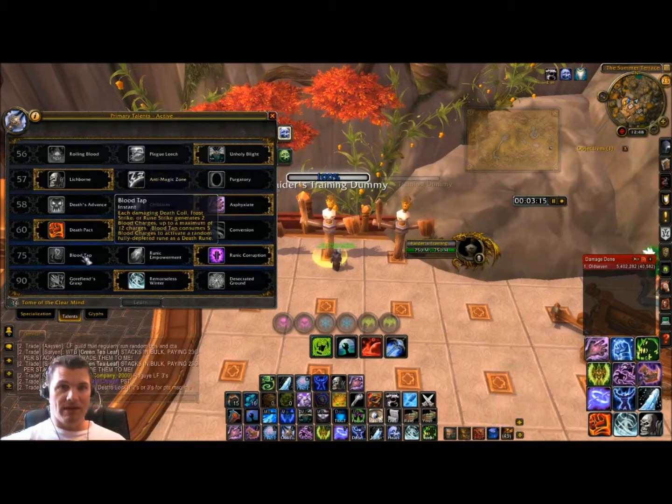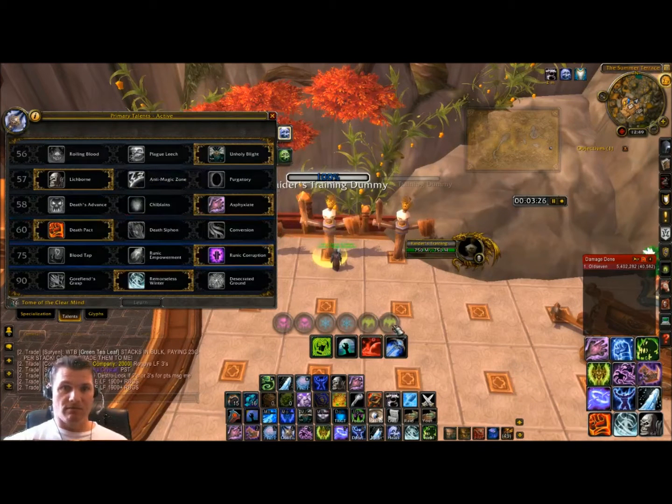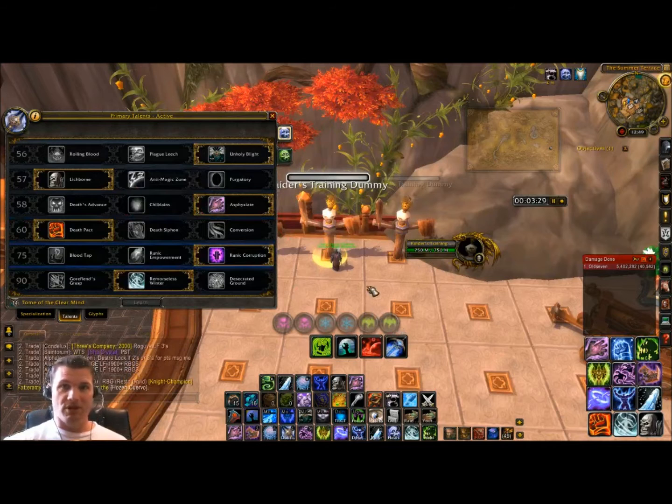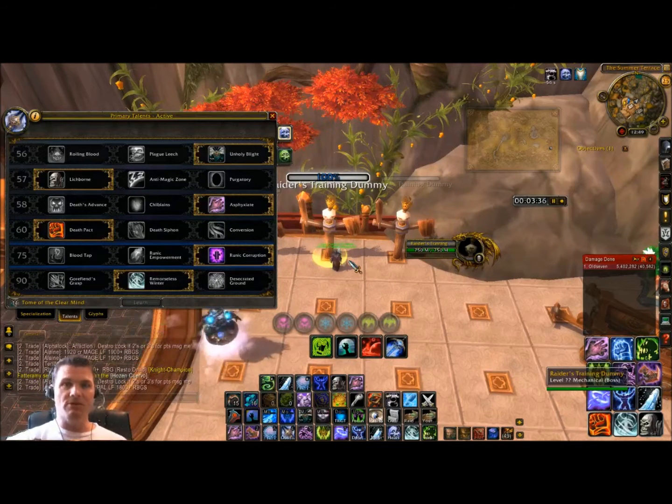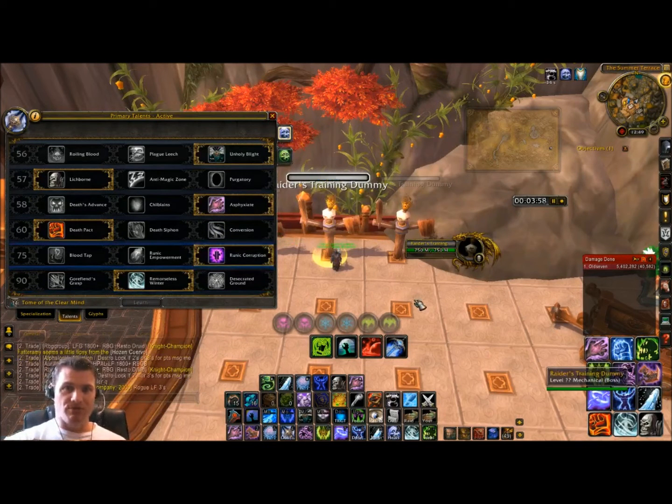When I'm dual wielding I use Blood Tap — I macro it into my Howling Blast so I always have Howling Blast available and I'm never starved for runes. I dump my Unholy runes into Plague Strike. But for two-hander I have to go with Runic Corruption. The reason is that Obliterate takes both a Frost and an Unholy rune, so you'd need 10 charges on Blood Tap to use it, which isn't practical. You'd have to use Blood Tap twice, meaning you'd need to dump full Frost Strikes just to get one Obliterate off. So Runic Corruption is the right choice for two-hander — Blood Tap just isn't good for Obliterate-based play.